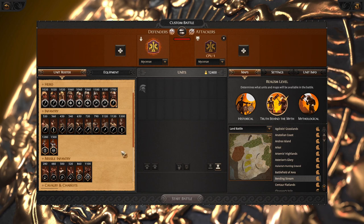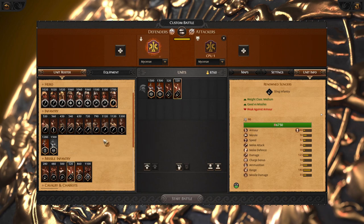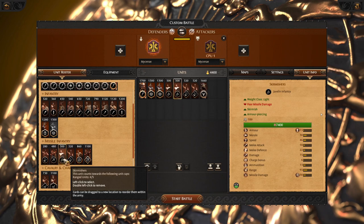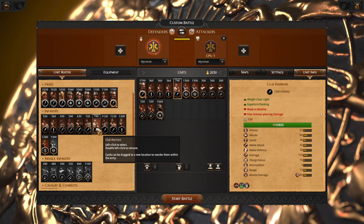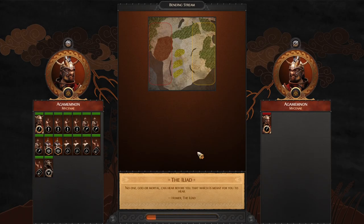Now I want to show you how to play Mycenae on the actual map. Let's bring a standard army composition that would be balanced and optimal for this roster. We really want to do some skirmishing, we want cheap units, and we need some good mid-tier frontline. I will show you the tactics and battle tactics with this army roster against opponents who are playing well.